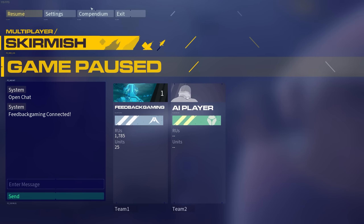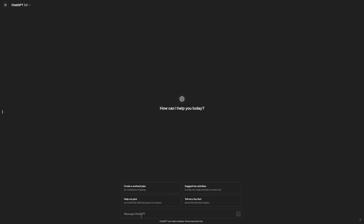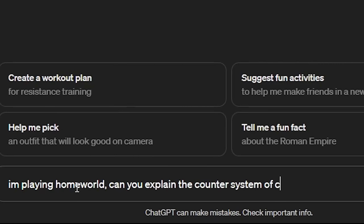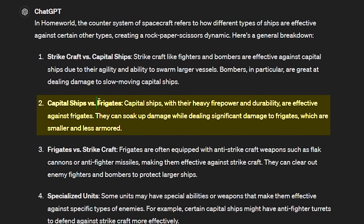Dave's ability to learn Homeworld 3 is a work in progress. When in doubt, ask a friend. I'm playing Homeworld — can you explain the counter system of craft? Okay, here we go. Strike craft versus capital ships — fighters and bombers are effective against capital ships due to their agility and ability to swarm large vessels. Bombers in particular are great at dealing damage to slow moving capital ships, AKA the frigates. Capital ships with heavy firepower and durability are effective against frigates — they can soak up damage while dealing significant damage to frigates, which are smaller and less armored.